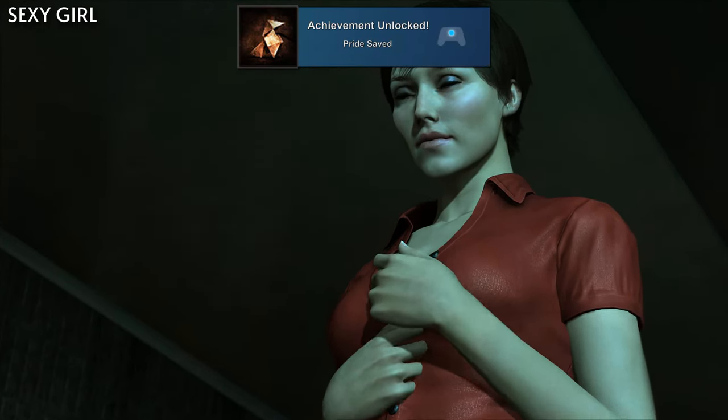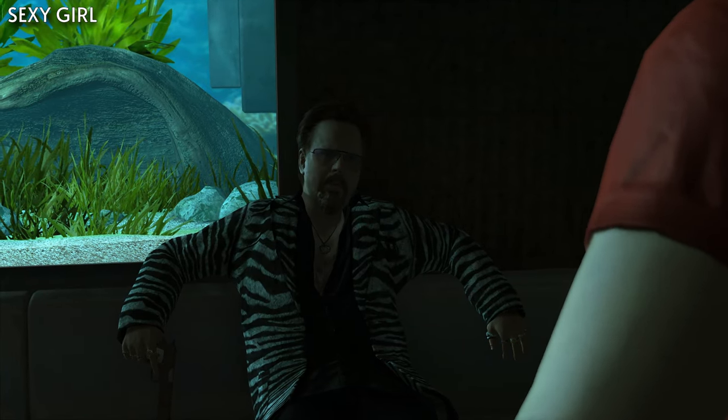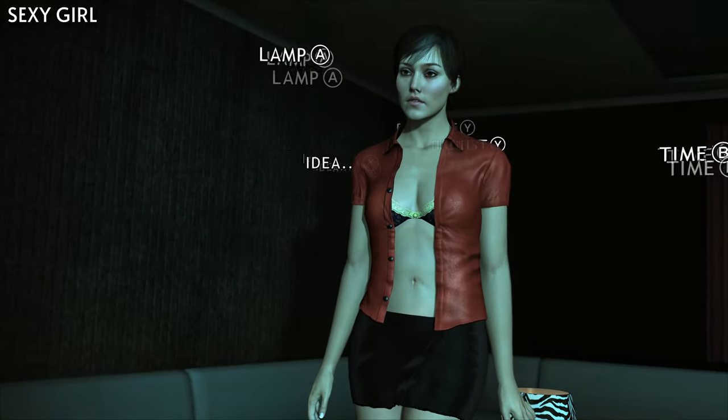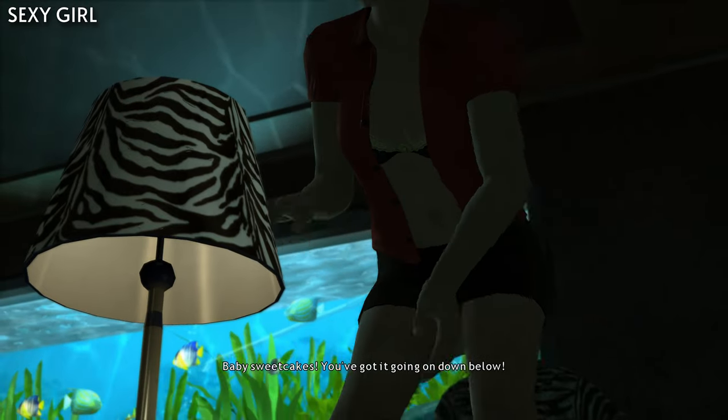Pride Saved is for taking off no more than one item of clothing during Madison's striptease on the chapter Sexy Girl. Once you're in the room with Paco and you start stripping, only do the Up option before reaching for the lamp and attacking him.